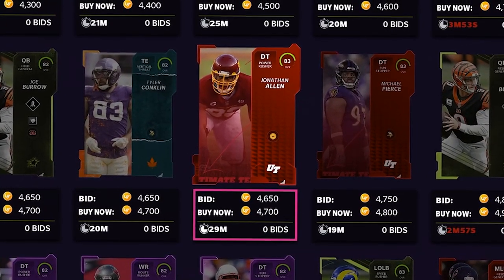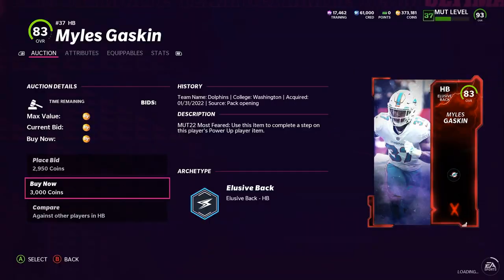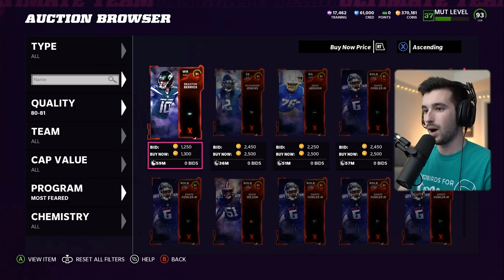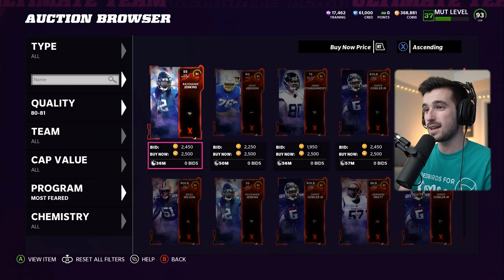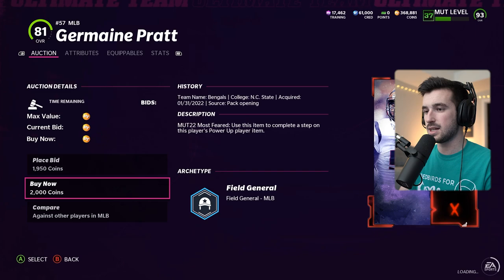I repeated the same process for the 83 to 84 overalls and bought three cards for a total of 8,900 coins. When I started looking for my 80 to 81 overalls, I had a nice surprise — 1,300 for this one, we will definitely scoop him up. That's two of the four 80 to 81s we need. Next one at 2,000 coins, and then 1,100 coins — this Berrios card keeps going for super cheap.